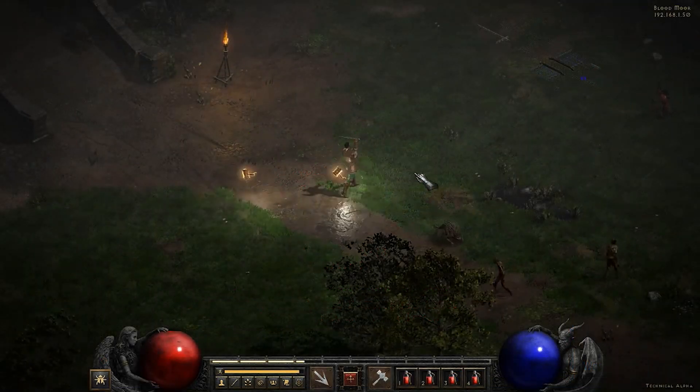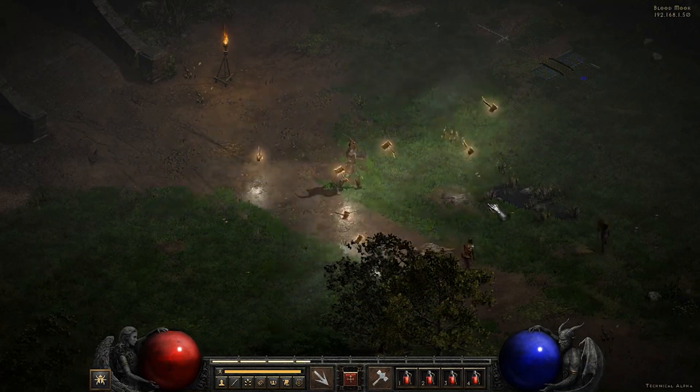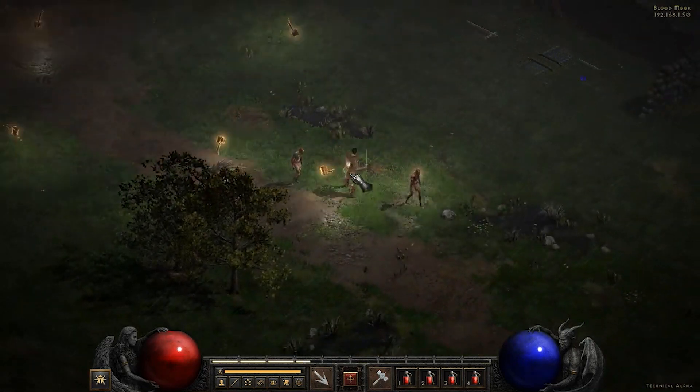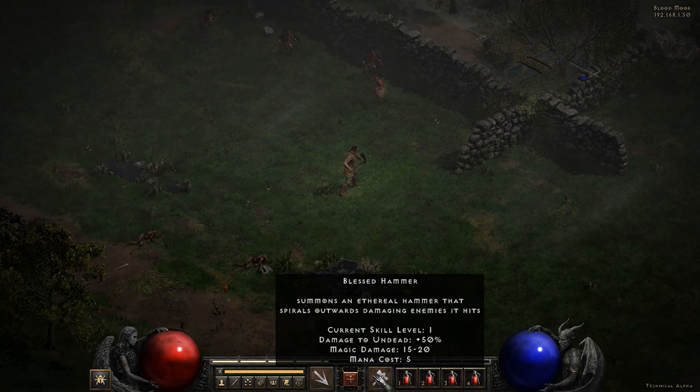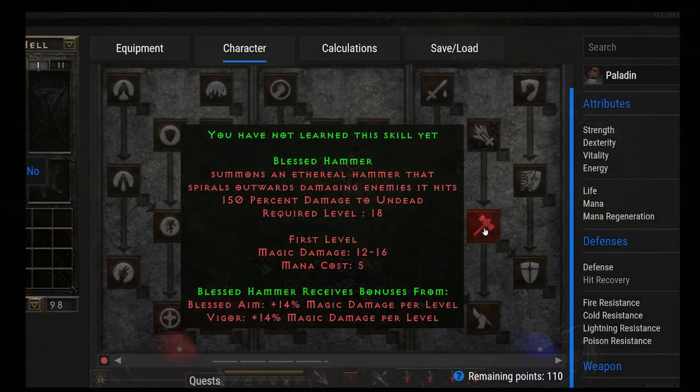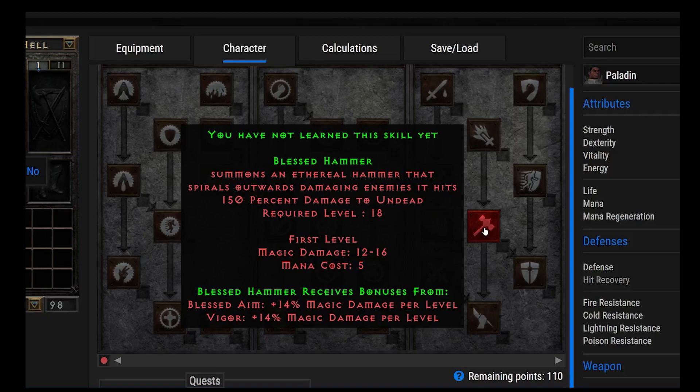Number 24, we have Blessed Hammer. This summons an ethereal hammer that spirals outwards, damaging enemies — 150% damage to undead. Magic damage is 12 to 16. What's cool about Blessed Hammer is that it's not cold, lightning, fire, or poison — it's magic damage, so things aren't going to be immune to it. Blessed Hammer is one of the best builds you can possibly go in Diablo 2. The one downside is that narrow environments like the Maggot Lair aren't well-suited for it.